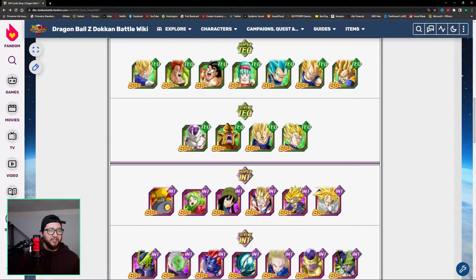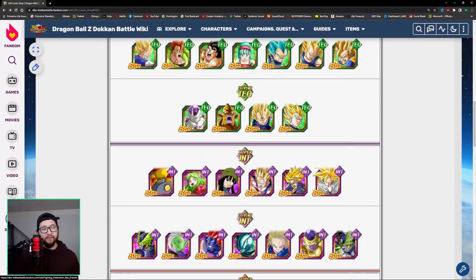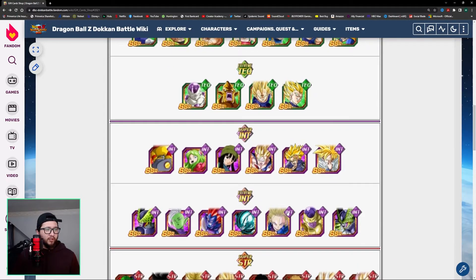For Super Intelligence, the top unit I think you should grab is this Mai right here. She's a very good support for the Time Travelers category and she also has a chance to stun enemies. She has great utility and is a great support — I believe it's Ki +3 and Attack and Defense +30%. Don't quote me on that, but she offers great utility and support.